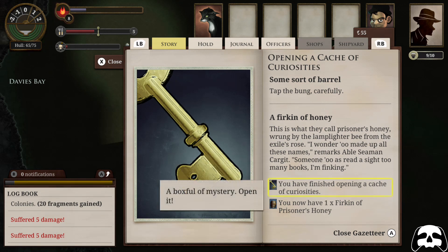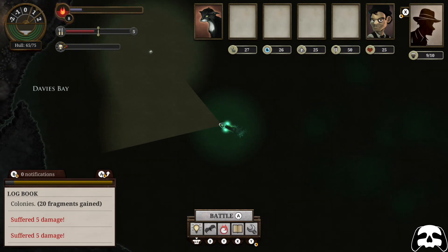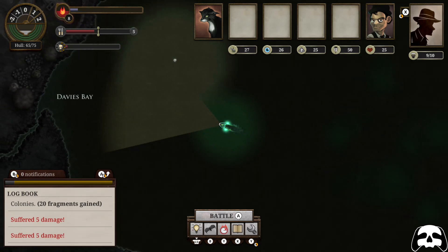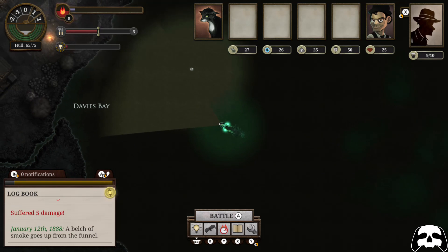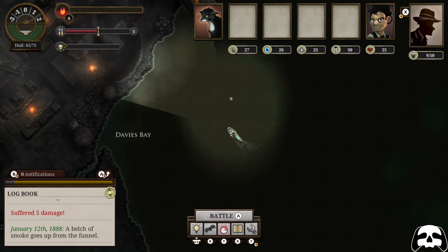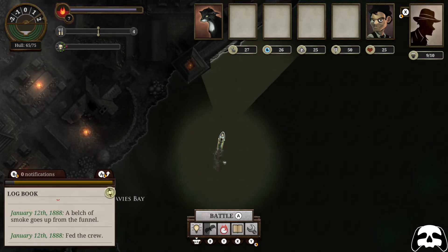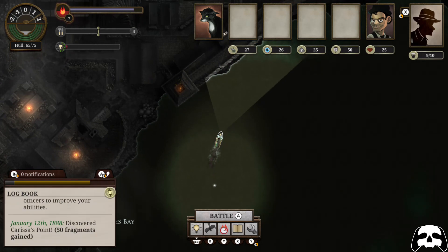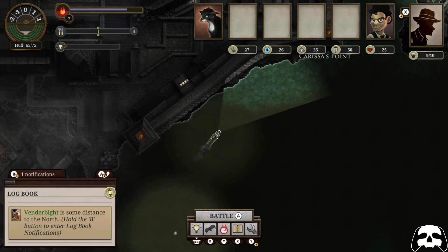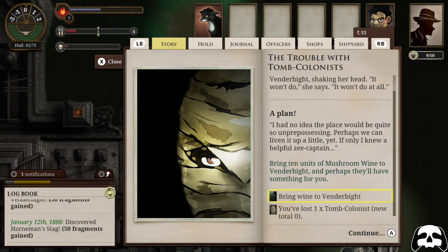I can't stress enough: this came from a free browser text adventure, so at its heart the quality of this game by Failbetter is in the writing, and it is so much fun. It's dark, it's twisted, it's humorous — really funny at times — surreal and weird. It's kind of like Lovecraft without the horrible racism and myopic depression, so it has levity as well as darkness and balances it really well. Bear that in mind going in: there's no voice acting, you are reading constantly, and that's not going to be for everyone.